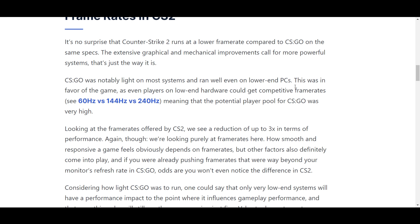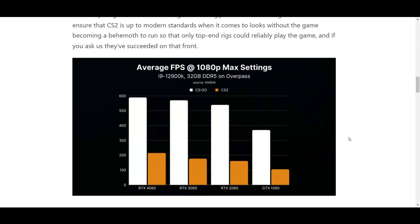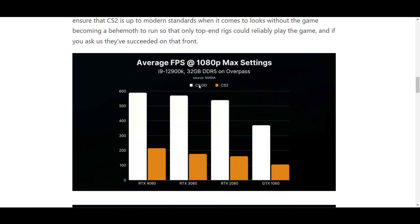CS:GO was favorable for the game as even players on lower-end hardware could get competitive frame rates such as 60, 144, or 240. Here you can see this comparison is done on the same settings and the same system — an i9 12th generation with 32GB DDR5.